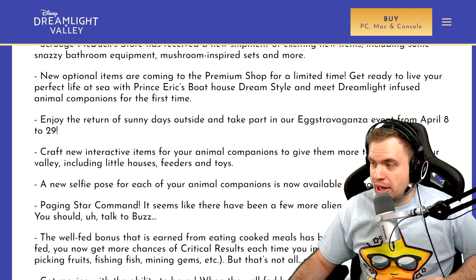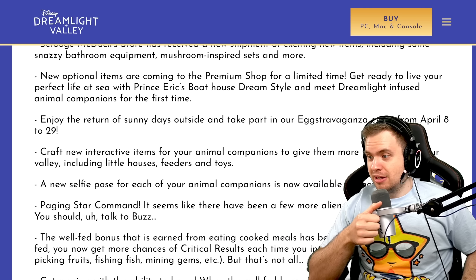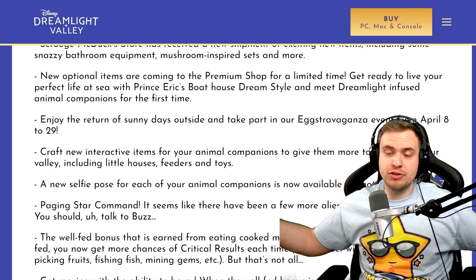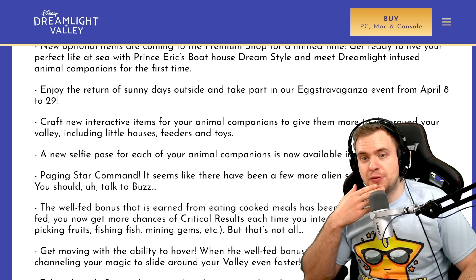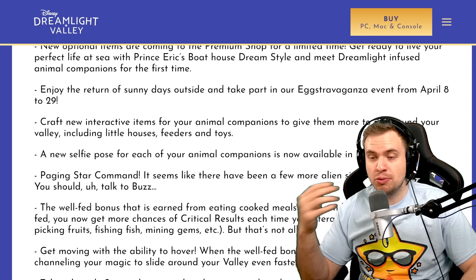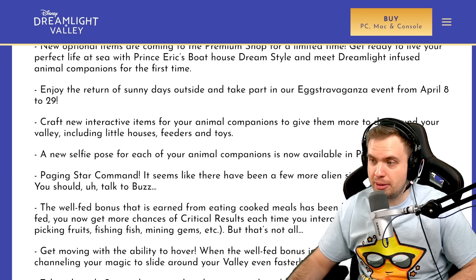Craft new interactive items for your animal companions to give them more to do around your valley, including little houses, feeders, and toys! That's amazing! We can craft them. I wonder how expensive they are. Well, I have a lot of resources — I've been grinding, so I should be able to craft a bunch of these. What's the point of a feeder though? Would the feeder give me items that I would get from feeding them, or is it simply cosmetic? Either way, we needed more stuff for pets, so I'm super happy about that.